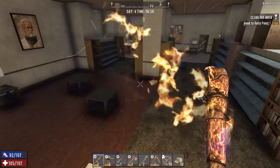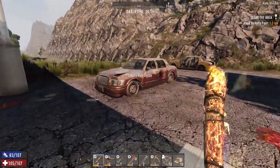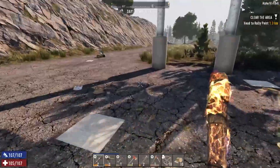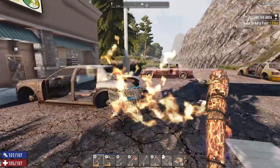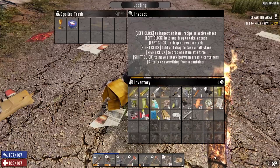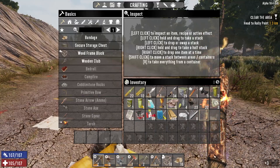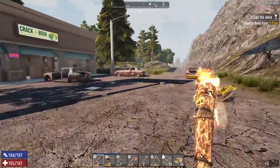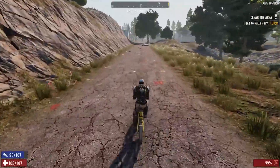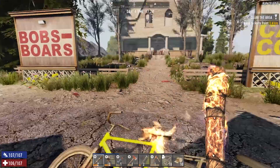These land mine components — you can only make land mines out of them so I always scrap them for the iron to help with our junk turret ammo. Let's go and raid one more building in this direction, then we'll pass back by the trader and go towards our other quest. We'll put a few things away here just to free up our inventory.